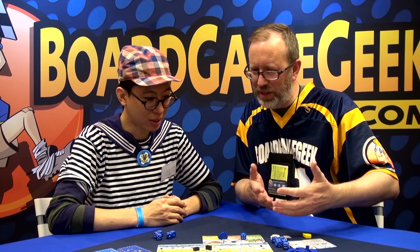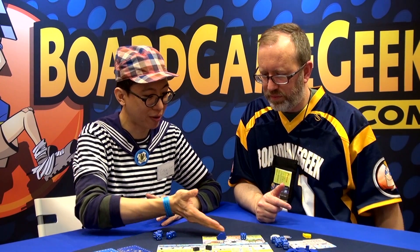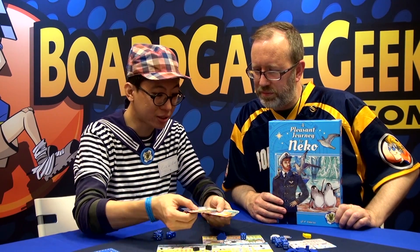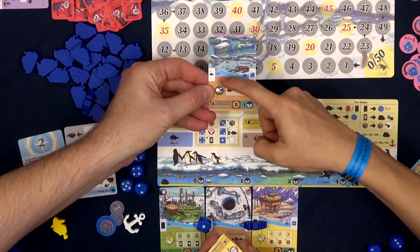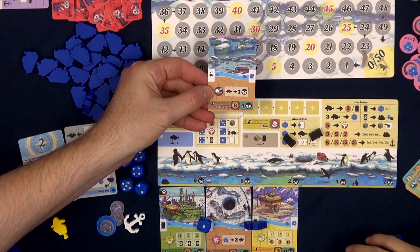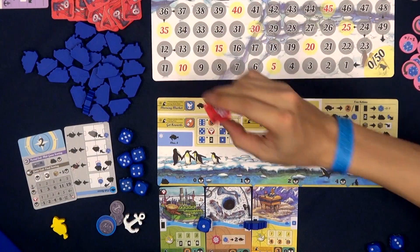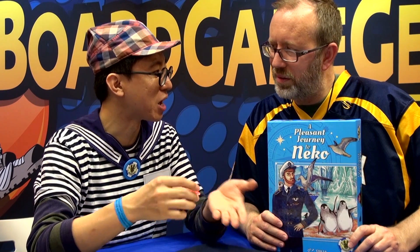What else are we scoring points for? When you move your ship, you get penguin points, and your cards also have penguin points. There are also card effects that score at game end. But be careful not to take too many interference tokens, because you lose points for those — it means you did something aggressive or disturbed the penguins' life, so you might get an interference token.